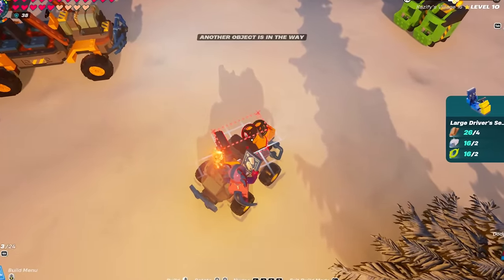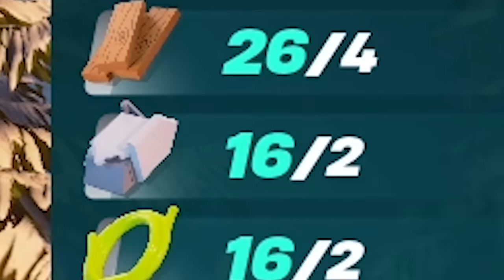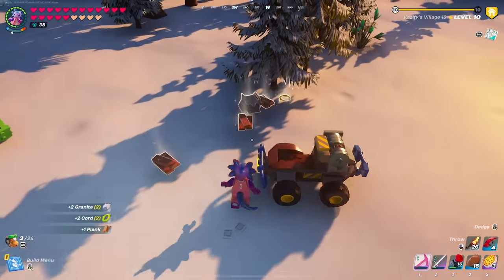I'll put a large driver's seat down to share an example. As you can see, it takes four planks, two granite, and two cords. So if I get rid of everything in my inventory and I break it, you'll see that I'm going to get eight planks and then four of every other resource.